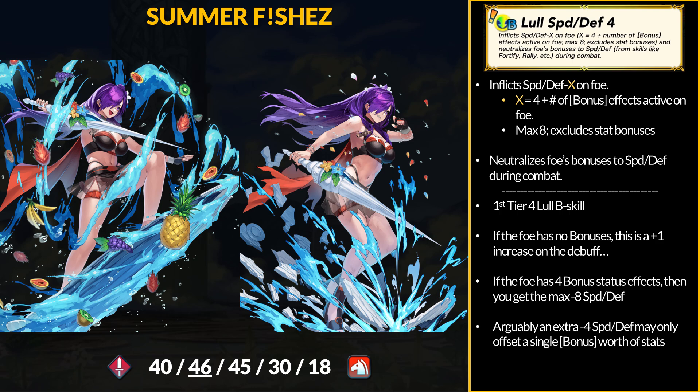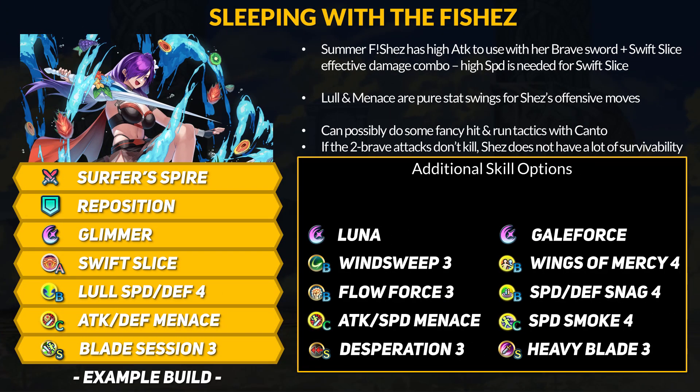You still use it to just get rid of those field buffs. In terms of playstyle, like her legendary alt, Summer Female Shez is all about player-phase brave initiations — Swift Slice does not work on the enemy phase despite Surfer's Spire being a dual-phase weapon. Shez wants to initiate, 2-tap or quad an enemy with the effective multiplier and true damage, and then canto to safety. Low Speed and Defense 4 and Attacking Defense Menace are pure stat advantages for Shez. Add your attack and speed sacred seal of choice — I would maybe consider a speed-based menace, but Attacking Defense Menace does put out more damage.